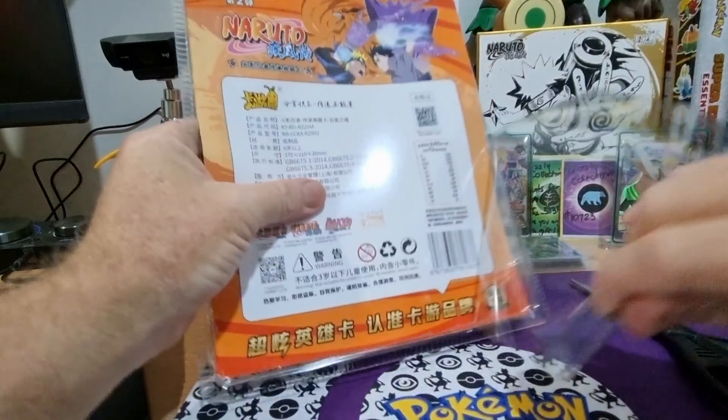It's fancy. These ones are quite laid out very well. Comes with four packs and your promo card. I do believe that's Sasuke's brother — beautiful card. If we zoom in it might be better. Let's sleeve him up and put him at the back.